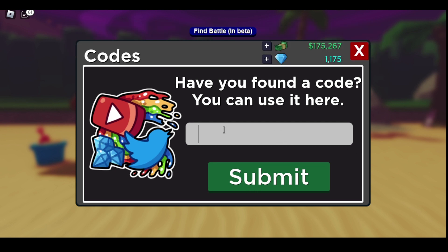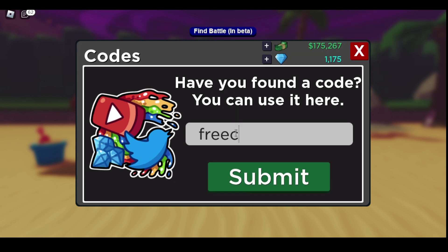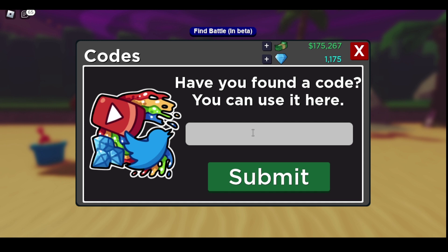That one is expired. If they've got 'basic title' this one should 100% work — free cap souls, free gems, and free rose bug. Most of these are self-explanatory where the name tells you what you can get. Next one is 'great color' — this is going to give you a great title.